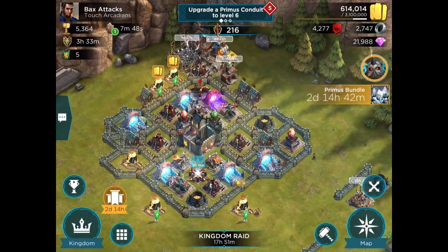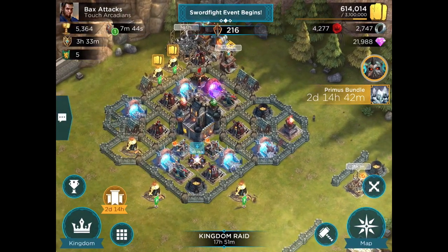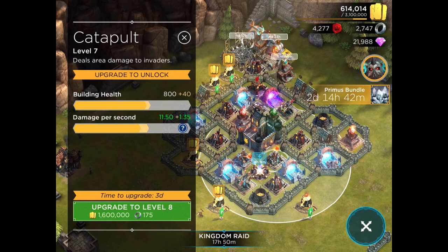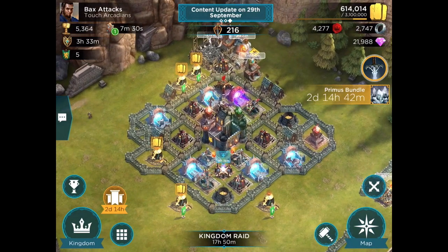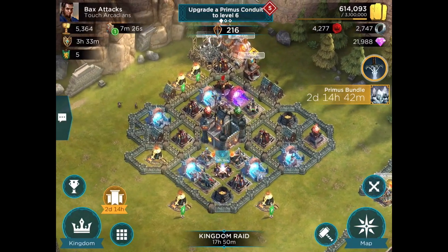Over on the right side, we have an extra Spell Tower that is preventing sniping on the right-hand side. If you'd like, you can definitely switch in the Spell Tower for one of the Catapults or something in here, or shift it out there, and then put the Watchtower over in that direction. I have the Watchtower here so that it can guard the Stronghold better.